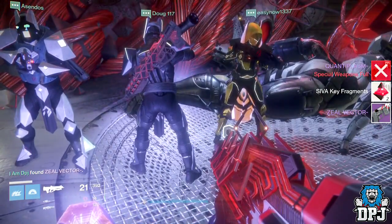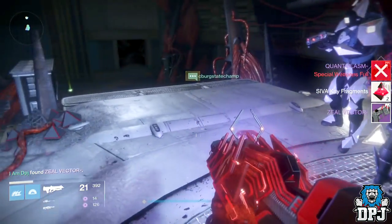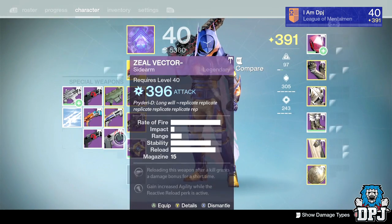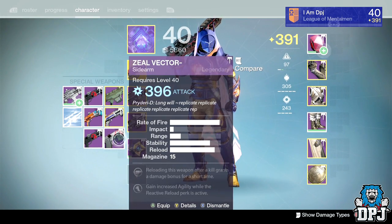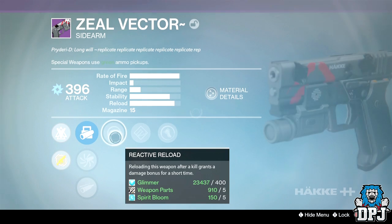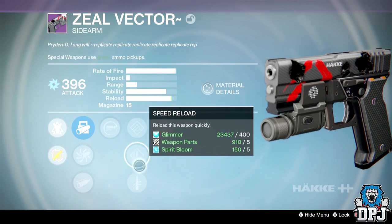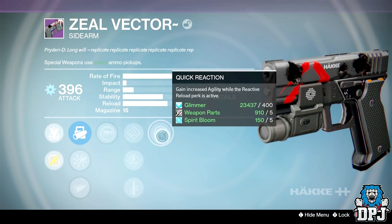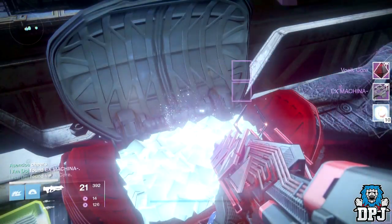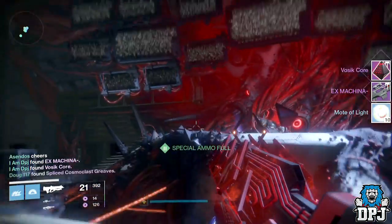Moving on to Vosik Phase 2 — I got a legendary engram, a 396 attack Zeal Vector sidearm, and a 385 attack Quanti Plasm shotgun. The Zeal Vector has Reactive Reload and Quick Reaction, which grants increased agility while Reactive Reload is active. I just don't use sidearms though, so it'll be used for infusion.